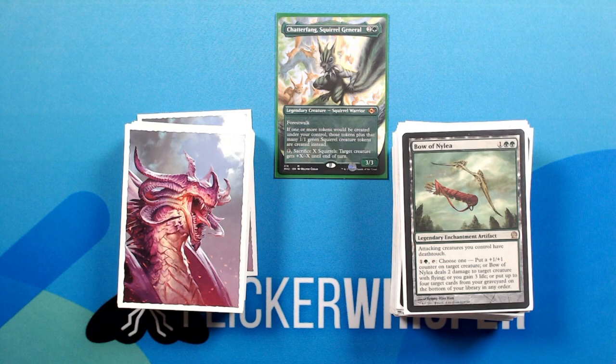Bow of Nylea — 4 green for a legendary enchantment artifact. Attacking creatures you control have deathtouch. 1 green, tap — choose 1: put a +1/+1 counter on target creature; or Bow of Nylea deals 2 damage to target creature with flying; or you gain 3 life; or put up to 4 target cards from your graveyard on the bottom of your library in any order.